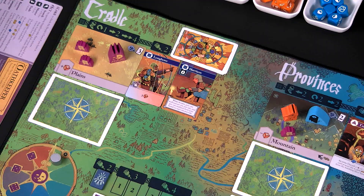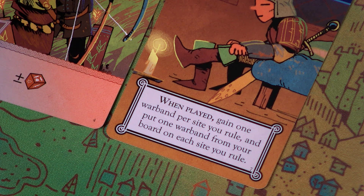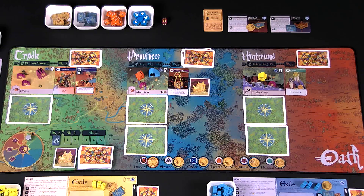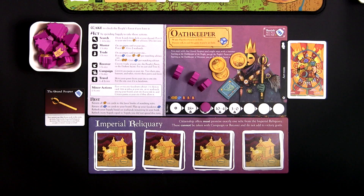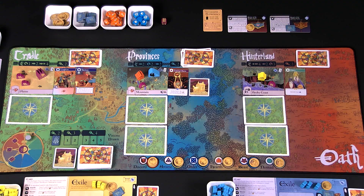Then the Chancellor gets to use the When Played ability on the Garrison card. It says: gain one warband per site you rule, and put one warband from your board on each site you rule. The Chancellor rules the Plains with two warbands, the Mountains with one, and the Rocky Coast with one — so three warbands are added to the player board. Then we put one warband on the Plains, one on the Mountains, and one on the Rocky Coast.